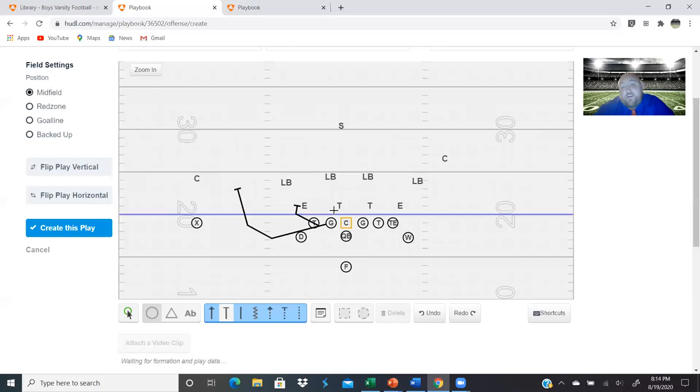Rip, reach, overtake — crossing the face of this nose guard, trying not to touch him, trying to get him to kick out backside. The guard is also trying to get across the face of this tackle on his path. This backside tackle is crossing the face of the three technique, trying not to touch him, heading to second level. Most of the time these guys aren't even going to get to second level — they're going to get to the third level. And if they get to the third level and nobody's there, they're trying to get into the picture — into the touchdown picture.